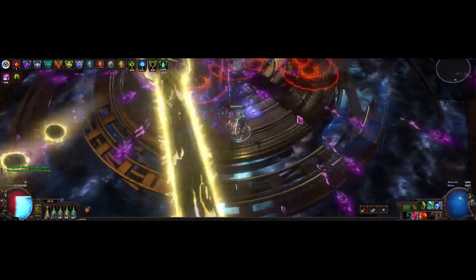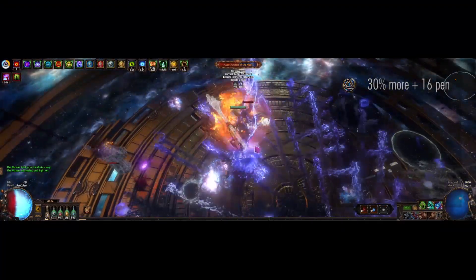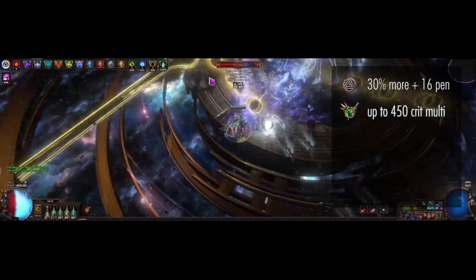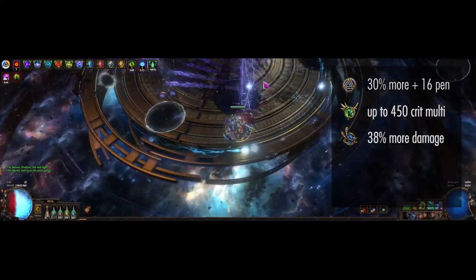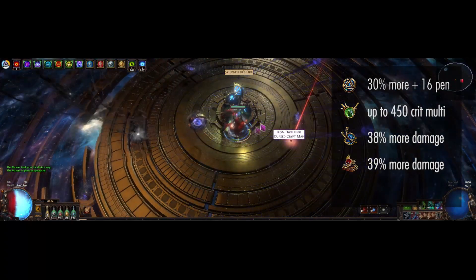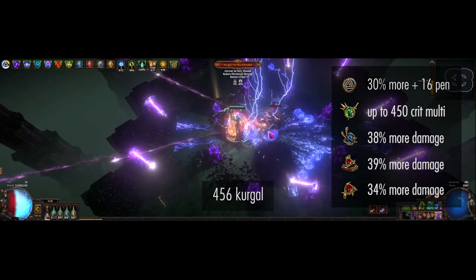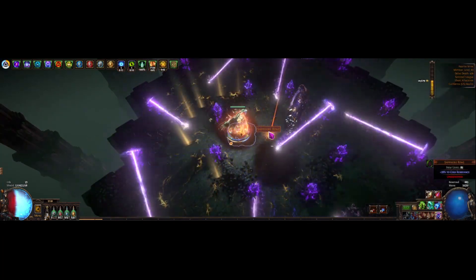We also get Trinity, which, like Nightblade, is one of the strongest supports in the game. All our supports are really strong. Trinity gives us 30% more damage and 16% penetration. Nightblade gives us up to 450% crit multi. Energy Leech is a big chunk of leech and a 38% more multiplier since we're always leeching, and we have Overleech which means we're almost always full ES. Awakened Wed is a huge 39% more multiplier and gives us reflect immunity. And damage on full life is still a constant 34% more multiplier. With plenty of more damage and crit multi, we want to look for a bunch of flat damage, percent increases, and attack speed on our tree and gear.